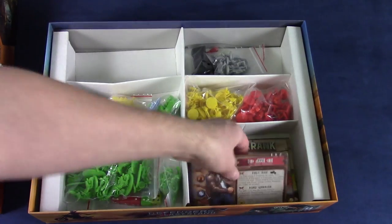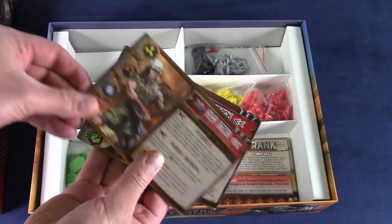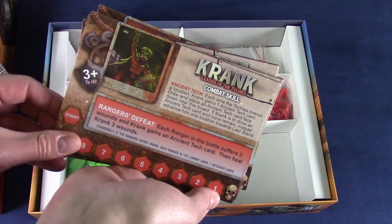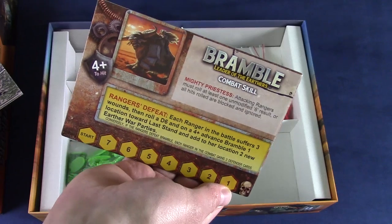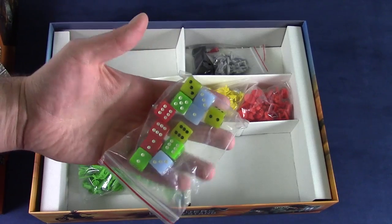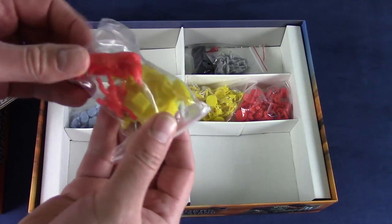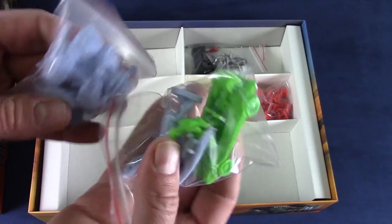One thing that this game does not skimp on is components. It comes with 107 sculptures, four double-sided leaderboards, five character boards, 298 different cards of various adventures, monstrosities, mutations, and character cards, a token board, two action reference sheets and 12 different dice, four wooden leader wound markers, 12 wooden oil and ammo depots, and a huge game board — and that's not hyperbole. The box actually says specifically 'one HUGE game board,' with HUGE in all caps. Plus two different group mission cards and the grandiose instruction manual.